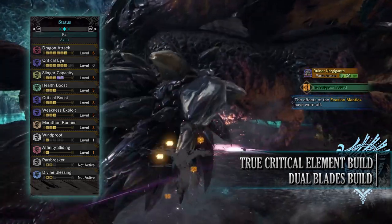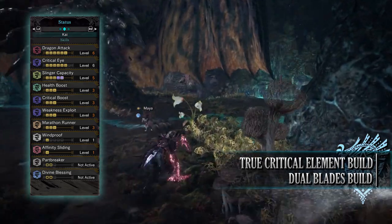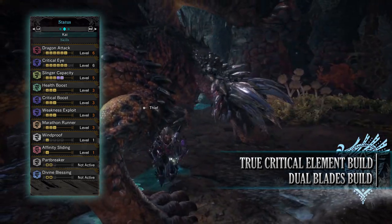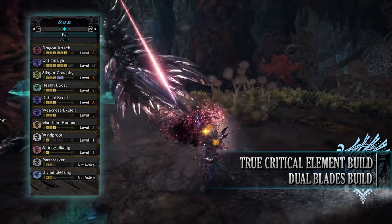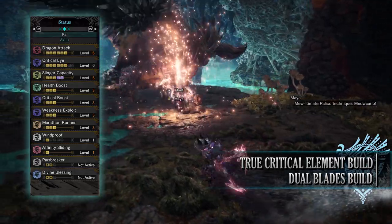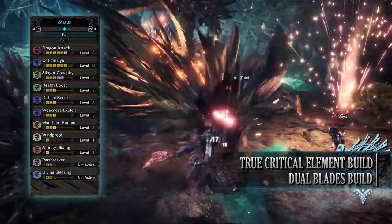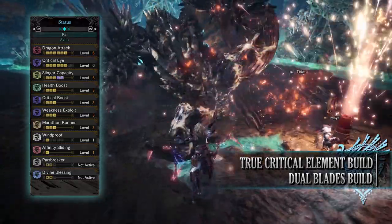The skills include Dragon Attack level 6, increasing the dragon rating and damage. Critical Eye level 6, Slinger Capacity level 5 — a byproduct of the gear allowing you to carry more slinger ammunition. Health Boost level 3, Critical Boost level 3 — a byproduct of the gear that increases the raw damage portion when you crit, though it won't affect the elemental portion. Weakness Exploit level 3, Marathon Runner level 3, Windproof level 1 — resisting minor wind effects — Affinity Sliding level 1, and for mantle skills: Part Breaker level 2 increasing the likelihood of breaking monster parts, and Divine Blessing level 2 allowing you to potentially take reduced damage from hits.